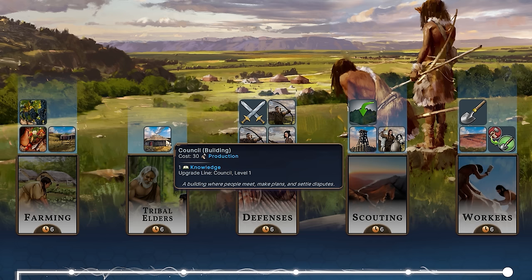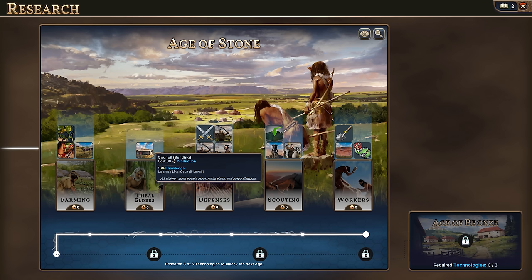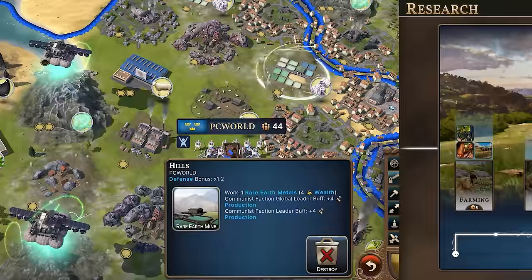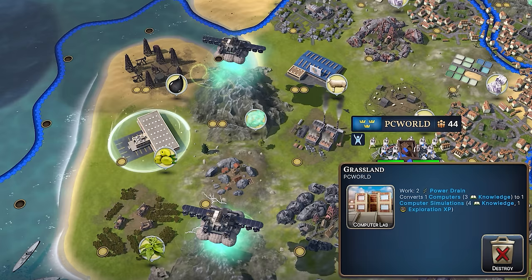Knowledge buildings will be absolutely fundamental, starting with tribal elders who have council, and there are many more upgrades available depending on what way you take your national spirit and technologies. One knowledge might not look like much, but don't forget you start with only two, so building just one of these in one region will give you a 50% boost early on. This can be vital for beating the AI to a certain age. Mid to late game tile improvements, starting with books and working your way through the rare earth metal computer supply chain, can also provide huge amounts of knowledge.